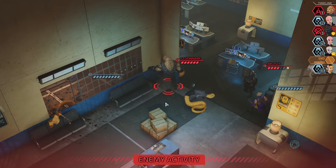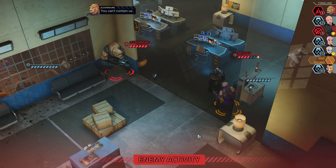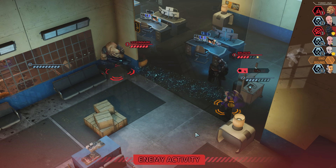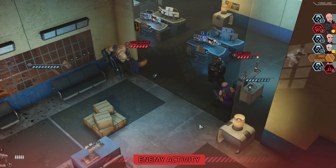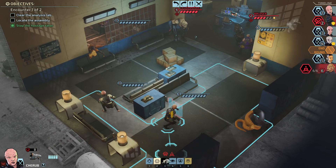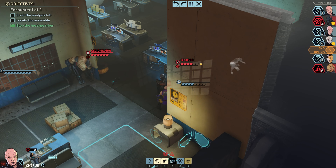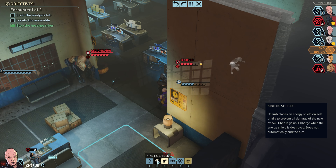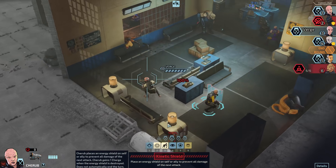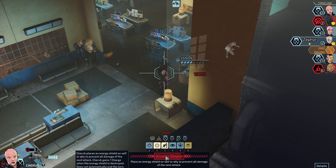That probably didn't need to be the priority here. That's alright, Zephyr's tough. So that Bruiser is up and he's going to be a real problem. We have a couple of ways we could deal with this — I could just kinetic shield her. I'm going to do that, because we want to start building up charge anyway. So let's kinetic shield her, and then are we just taking a shot at the Bruiser? Because we only have one action left.